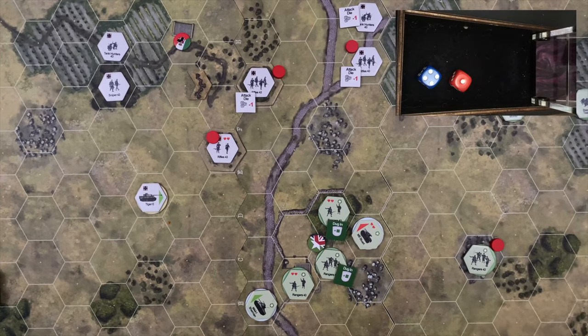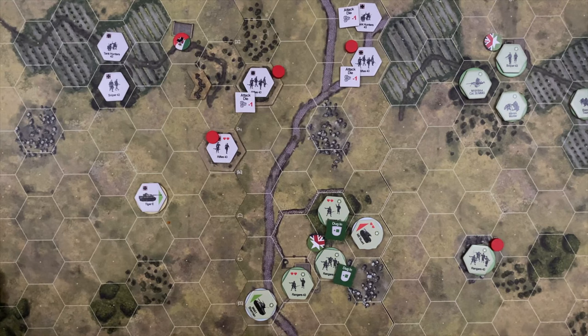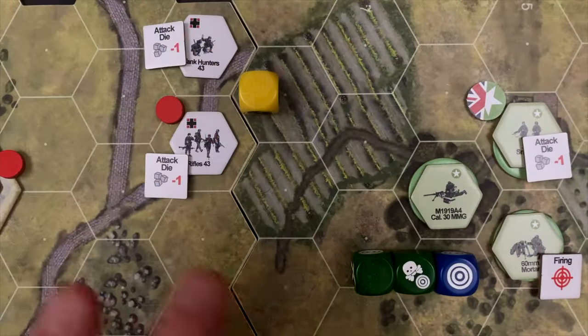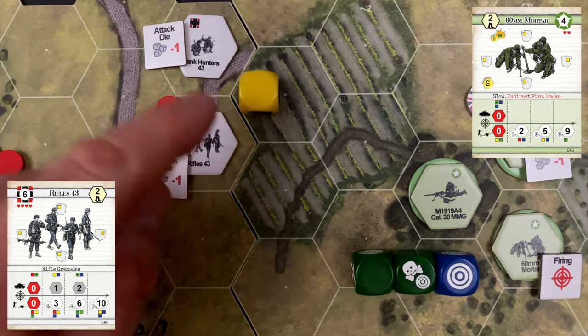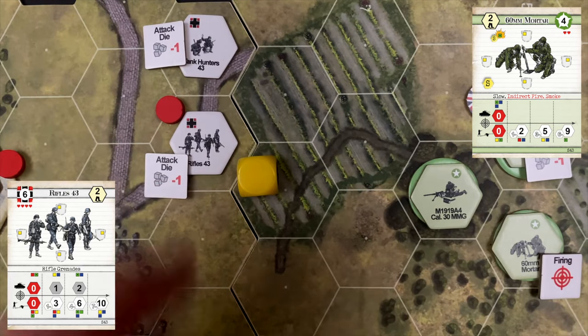Rolling for initiative — US gets it again. They'll get two shots at these units before switching. Germans have four actions; US have six while the Stuart tank remains. Starting with mortars, targeting the exposed squad in the open. Checking the mortar range: three to eleven hexes — the target is close to being too close. The exposed German squad has only a single yellow defense die against the mortars' two greens and a blue. This could end the battle. The mortars open fire.